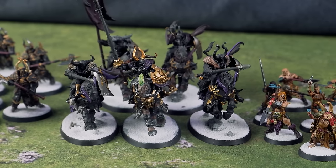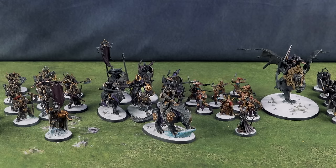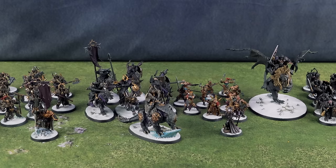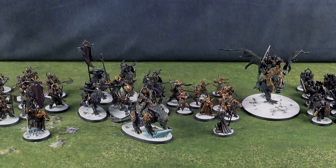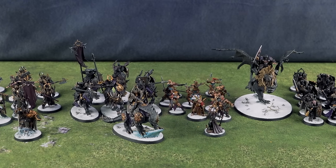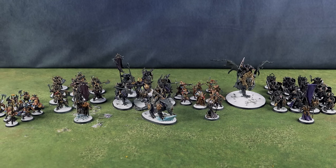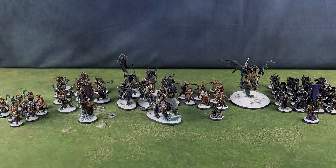I forgot to mention — I'm bringing the Archaon Host of the Ever-Chosen, so I get two banners and I can rally on fives for my heavy armored units. Hero marks: Chaos Lord on Krakadrak is Khorne, Chaos Lord on foot is Undivided, Sorcerer on Manticore is Nurgle, the Sorcerer with Spite Tongue Curse is Slaanesh, and the Sorcerer with Demonic Speed is also Nurgle.